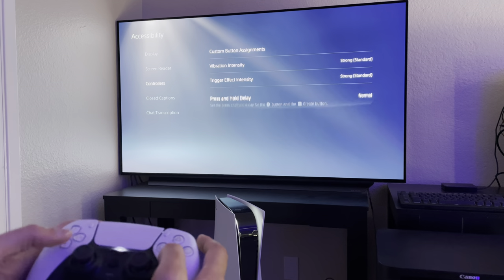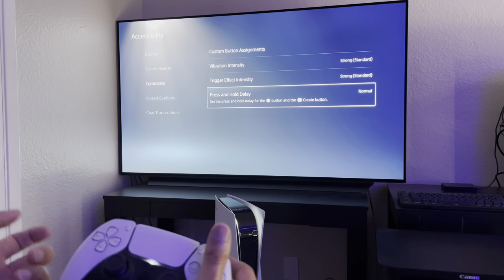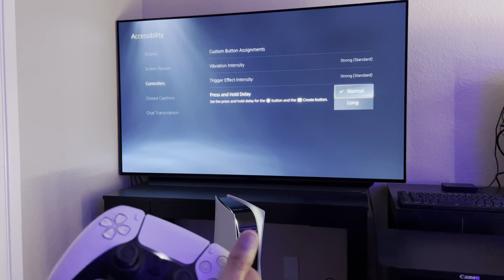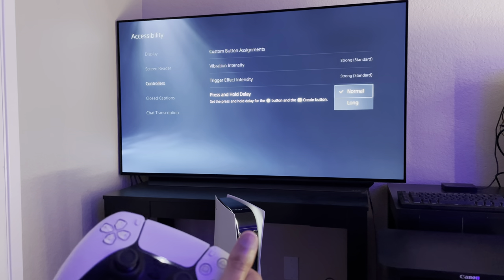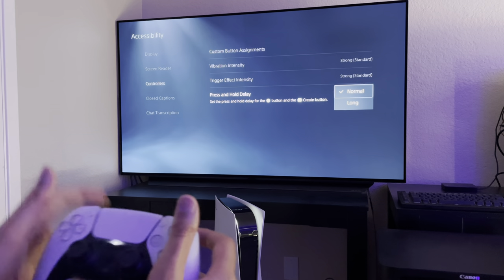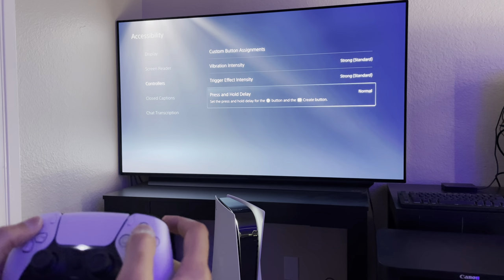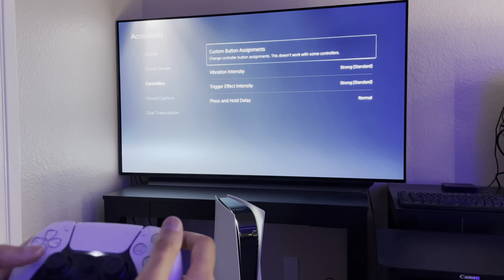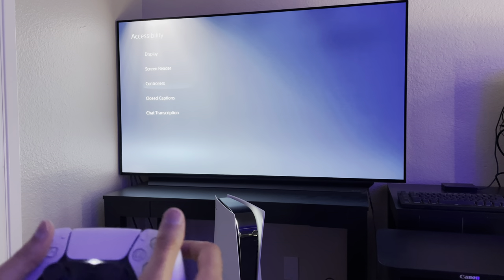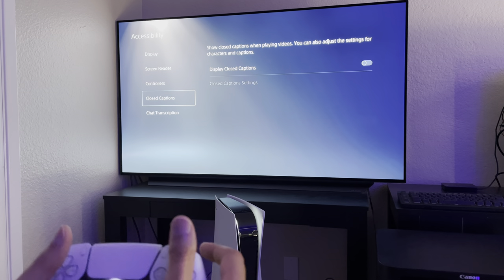Then there's press and hold delay — you can hold the PlayStation button or the create button with normal or long delay. It basically means that if you hold it, it takes longer for the function to take effect. I just want to make sure I leave the settings the way they are, mainly because I don't really need them. That's just my personal preference — obviously everyone's different and has a different gaming experience, so it's always good to have options.